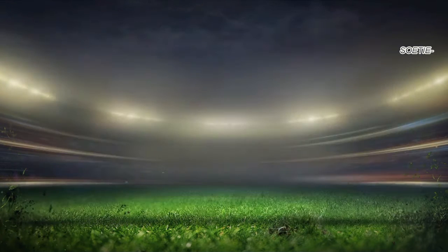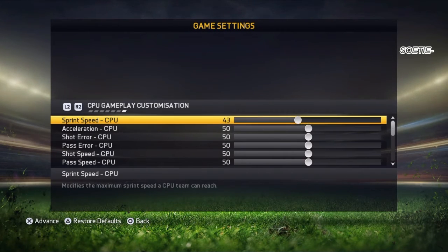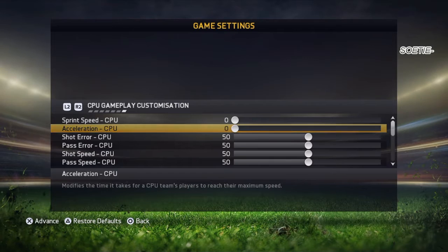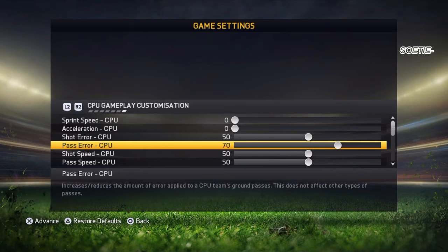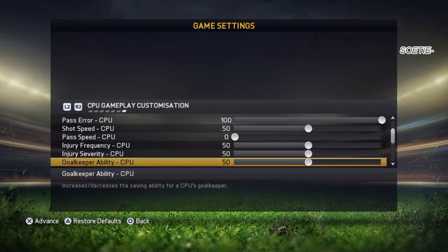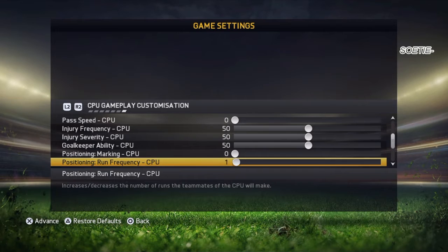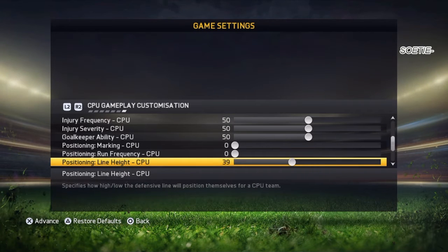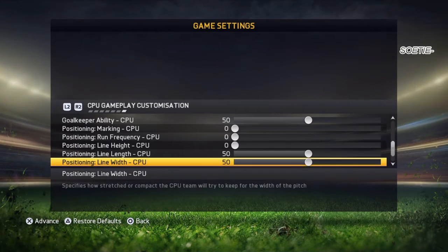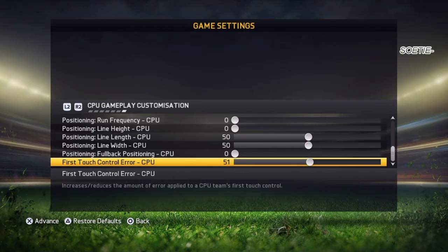The main thing is the settings. In CPU gameplay customization, you're gonna set the sprint speed and acceleration for the CPU to zero, which means they basically cannot move at all. Set the pass error to a hundred, set the pass speed to zero so they cannot pass at all — you're gonna have the ball the entire game. Set position marking on zero and positioning run frequency on zero so your opponent doesn't run the entire game. Set the line height on zero so there's no pressure on your defense.